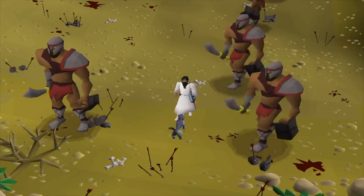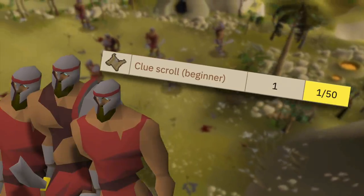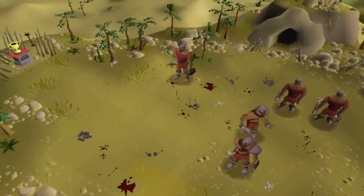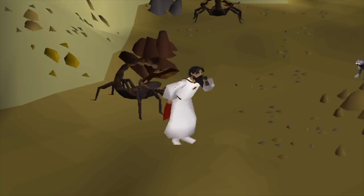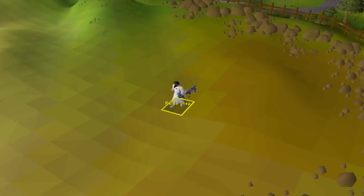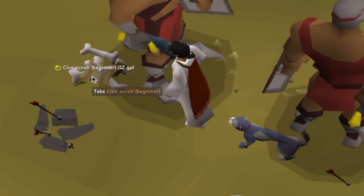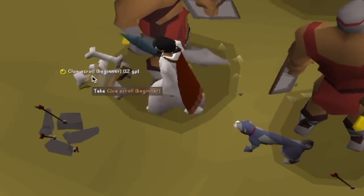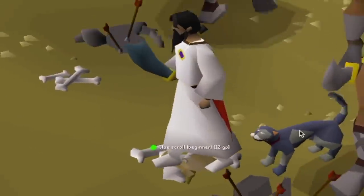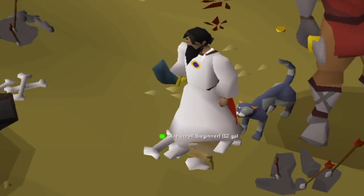Here's how the Clue Scroll process is going to work. I'm going to kill Hill Giants, who have a 1 in 50 chance of dropping a Beginner Clue Scroll. Out of all the possible Clue Steps from a Beginner Clue Scroll, only 3 or technically 4 steps are in the desert: Panic at the Alcorid Mine, Talk to Shanty, Talk to the owner of the Skirt Shop, and the Reldo Step, which has a 1 in 5 chance of being in the desert. We just wait until we get an Alcorid Clue Step, then drop it on the floor to juggle it. If we drop it and occasionally pick it up and re-drop it to make sure it doesn't despawn, the game doesn't register us as having a Clue Scroll, so it allows the Hill Giants to drop us another one.